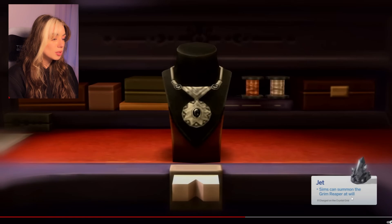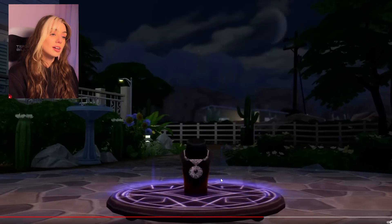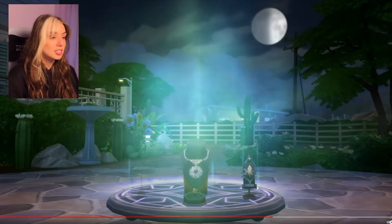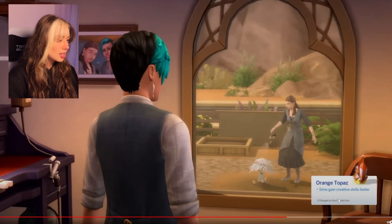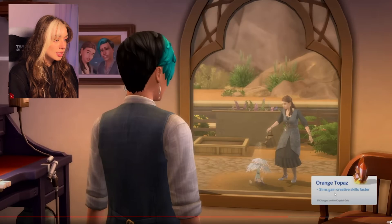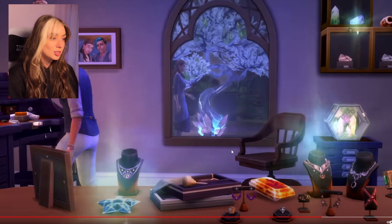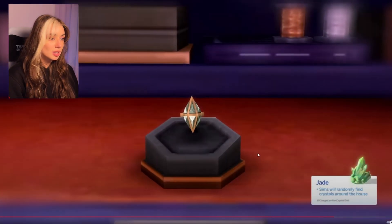Sims can apparently summon the Grim Reaper at will if they charge on a crystal grid — that's cool and very interesting! There is a crystal grid where you can place things and do actions. Certain stones do certain things — for example, sim gained creativity skills faster from orange topaz. You can also see a sim growing a tree with a planted crystal. Wow, it looks so cool — everything is glowing around it!